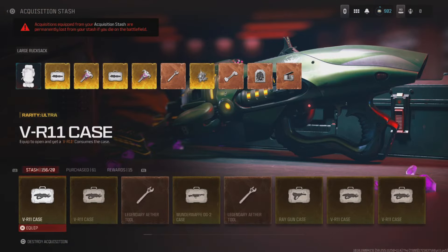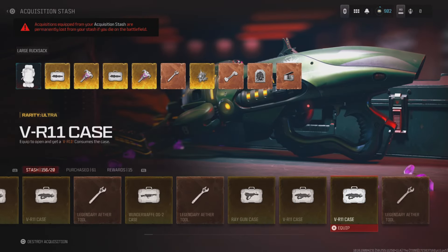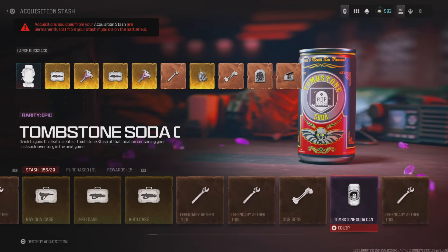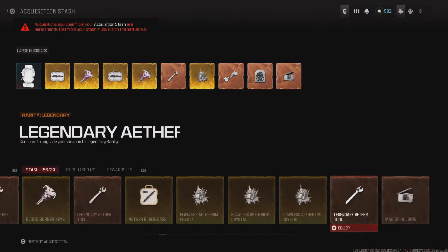If you find the new schematic in the game, then you'll be able to get 30 items into your stash instead of 20. I still have over 150 items in my stash, but it has now been patched and you can no longer do this. Let me know down in the comments how many items you guys have in your stash.